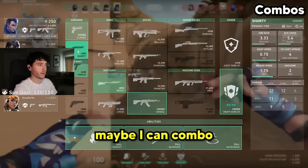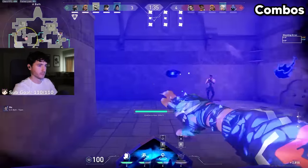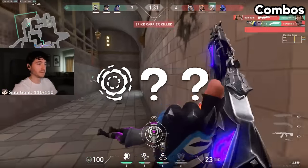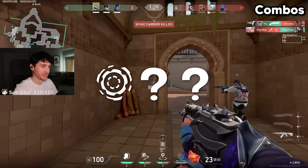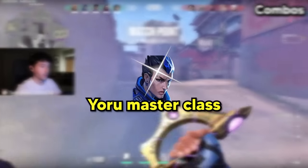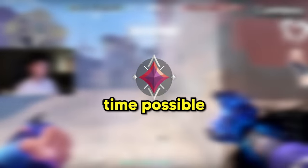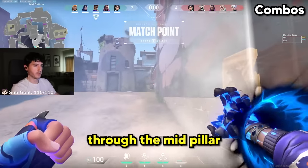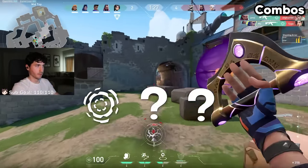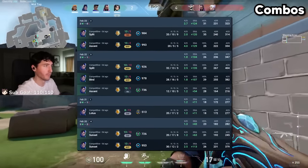I have ultimate — maybe I can combo with my ult and ISO. I get asked for coaching a lot, and what I put together is even better than coaching: a Yoro Masterclass that would take anybody from Iron to Immortal in the fastest time possible. Raina's going to blind through the mid pillar — perfect.